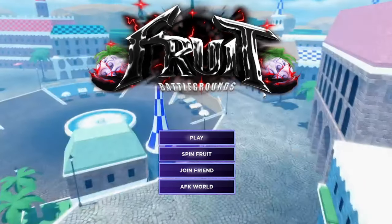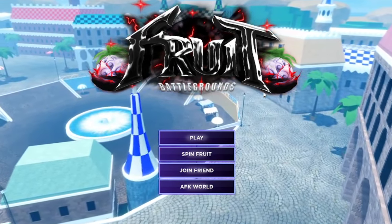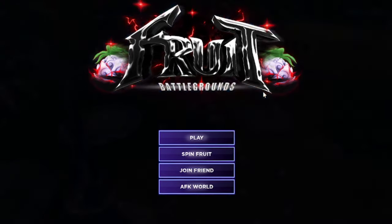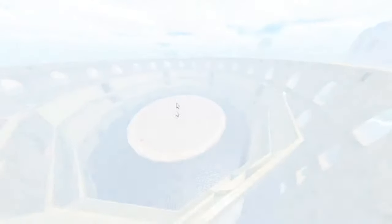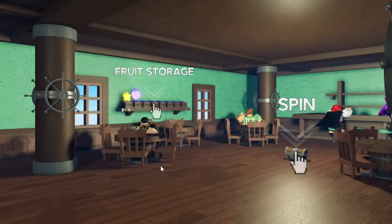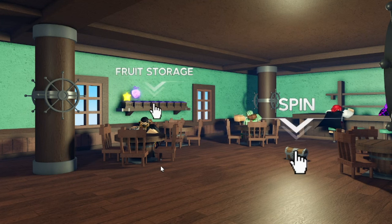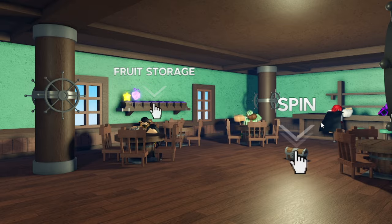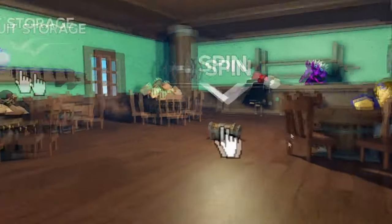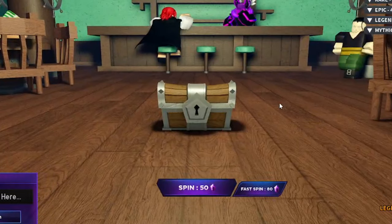Like I said, I'm going to show you guys all the working codes. To redeem codes inside of Fruit Battlegrounds, all you got to do is hit 'Spin Fruit' right here. Once you hit Spin Fruit, you'll have two sections — Fruit Storage and Spin, where you can actually spin for fruits. That's also where you can redeem codes. Hit Spin Fruit and then bottom left is where you can actually redeem the codes.